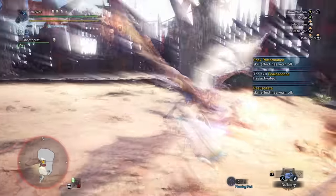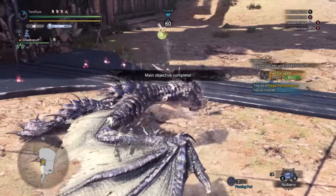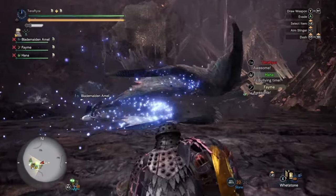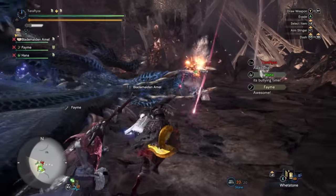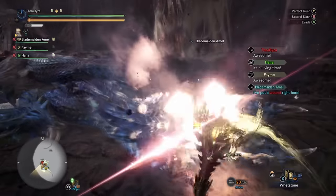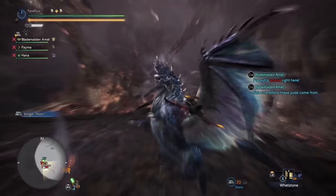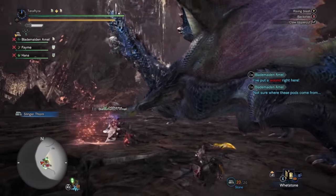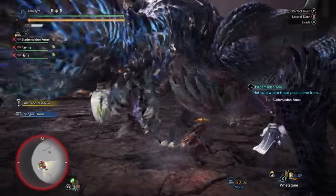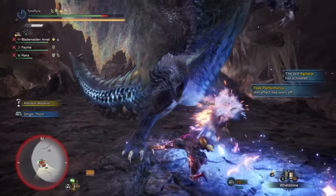Once you get the perfect rush down and learn how to continue into what is like the infinite perfect rush, the Sword and Shield really, really shines as a weapon. A lot of people pick this weapon up, and it was one of my favorite weapons — I wanted to do it justice in this tier list. In my last tier list video I ranked it C tier, and I don't know what the hell I was thinking. This weapon is absolutely broken, and if you haven't given it a try, I suggest it. The only con of this weapon is its very, very short reach.